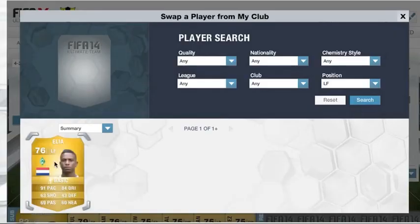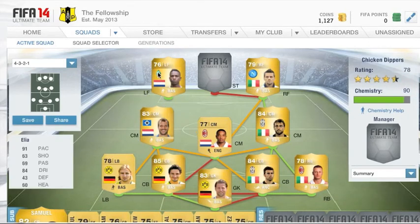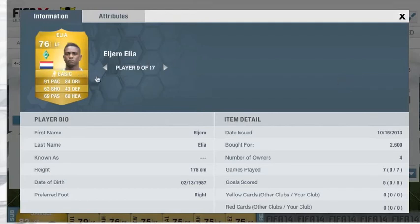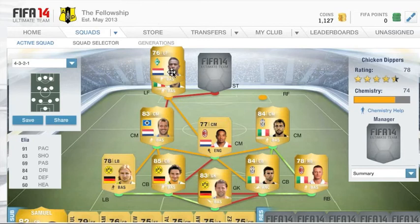In our left forward position we have Eljero. He's got 91 pace and 84 dribbling which are both really good. Although his finishing is just atrocious — you can get in front of goal, take a shot, and he'll just blast it past the corner flag. He's an awful finisher, but he fits for chemistry so you've got to use him. Cost me 2,600 coins, and the main reason I'd use him is for his 5-star skills.